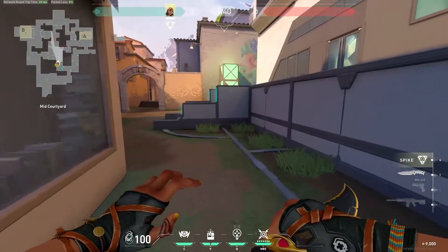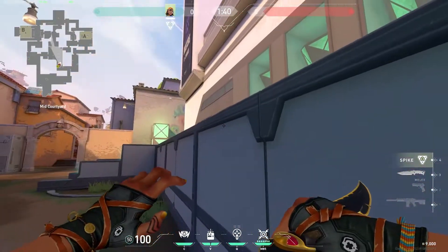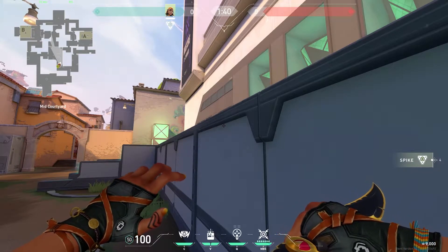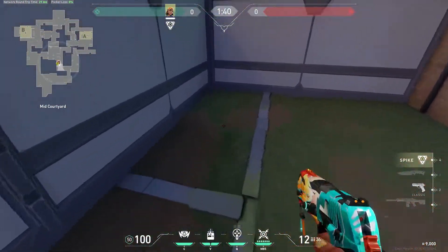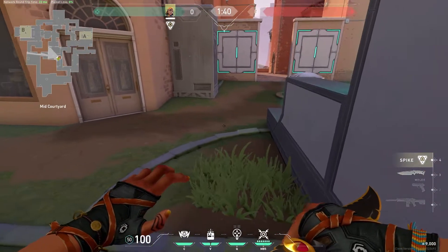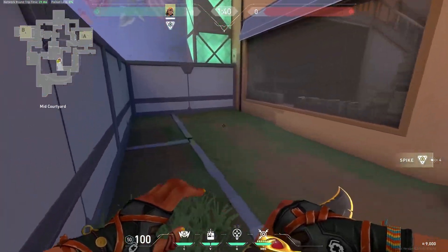This is Sabrosa, named after the pro player Sabrosa. This is called Sabrosa because in one of the first tournaments, Sabrosa was playing Brimstone with a Ghost and got a 4K or an ace right here. So this area — up until here — is called Sabrosa.